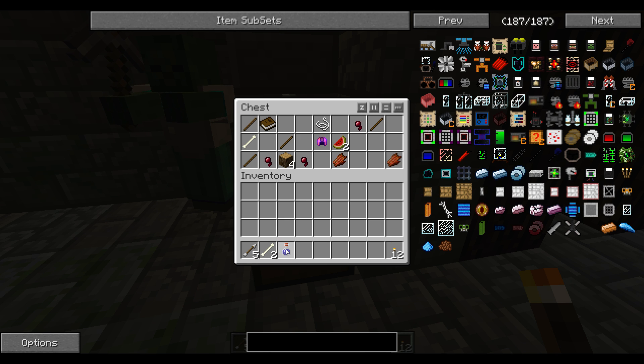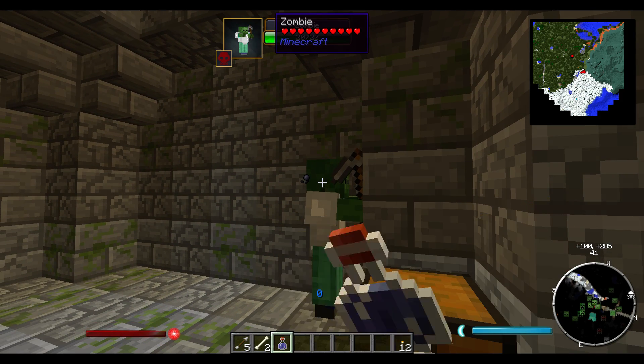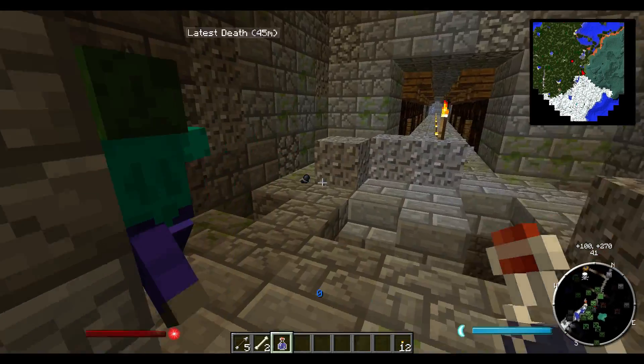Potion of slowness — drink this, see how slow we get. Whoa, I'm slow. Must be a retard potion. No PC stuff here — I say it like it is.